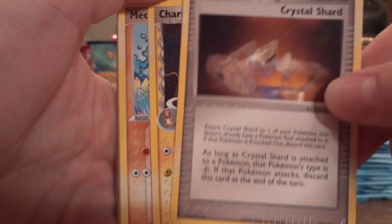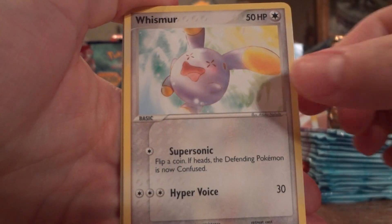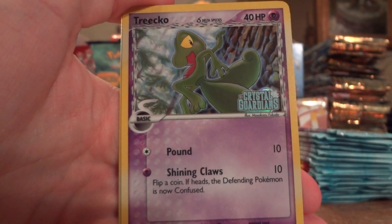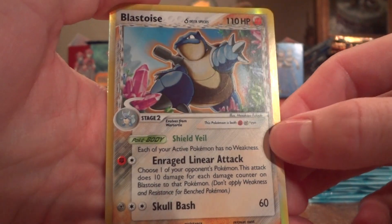Crystal Shard, Charmeleon, Meditite, Krabby, Whismur, Bulbasaur, Wingull, Treecko Reverse, and here we go — Blastoise. Very nice holo.